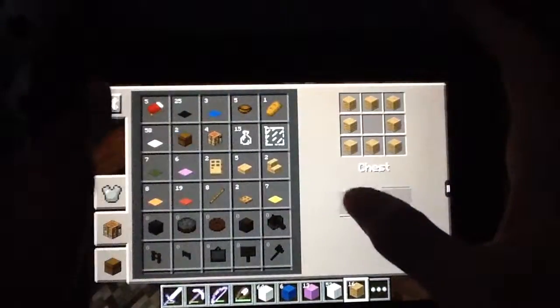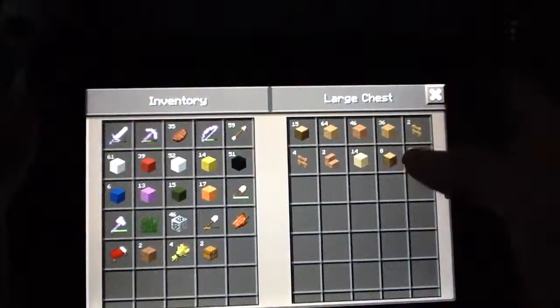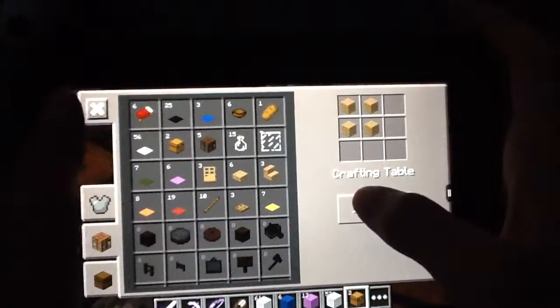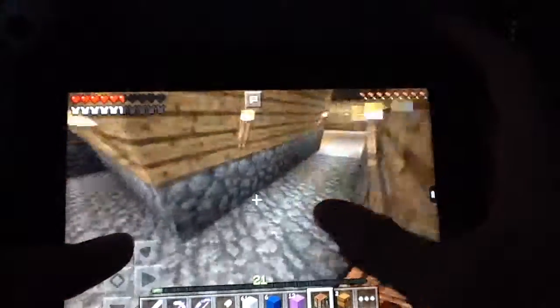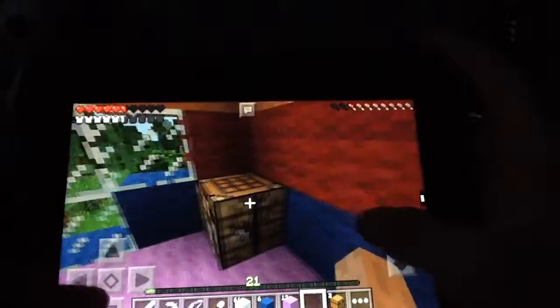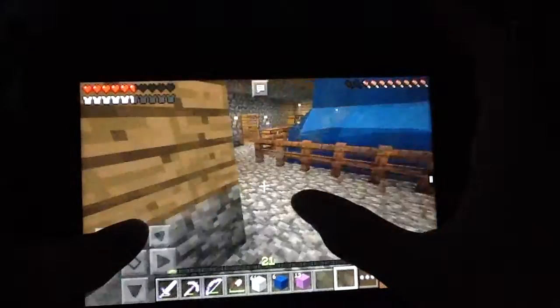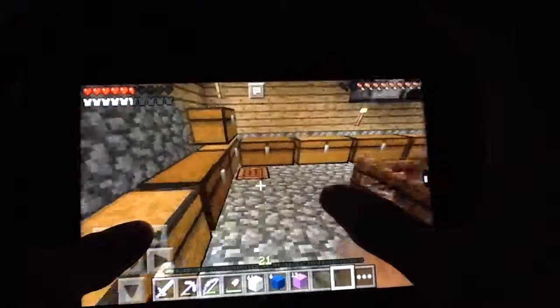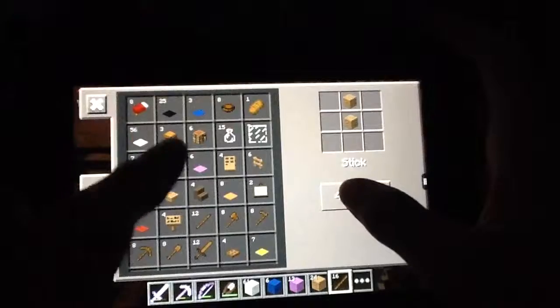So I'm going to customize my room a little bit. I'm going to make another bed for if any friends come over to my house and sleep over — I'm going to party all night long. So we're going to have that, and I think that sums it up for the customizing of my room. So we're going to put the crafting table right there, and the chest right there.